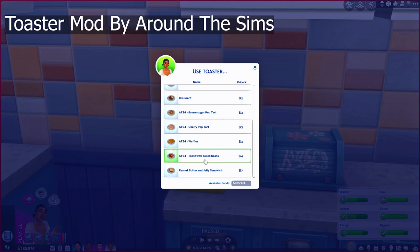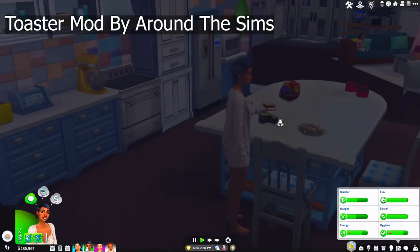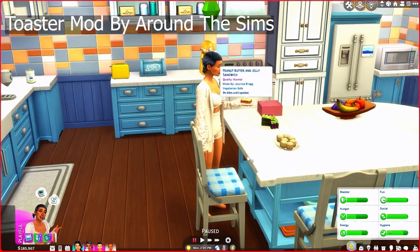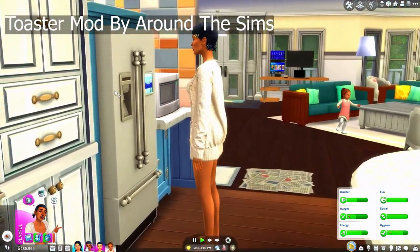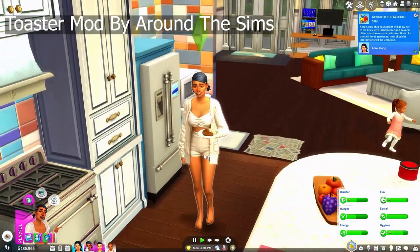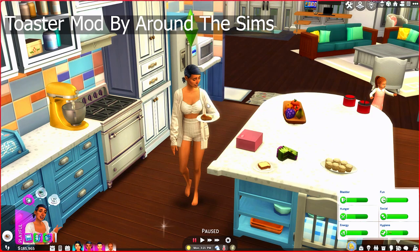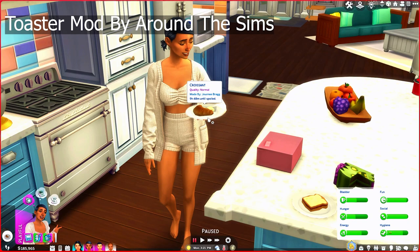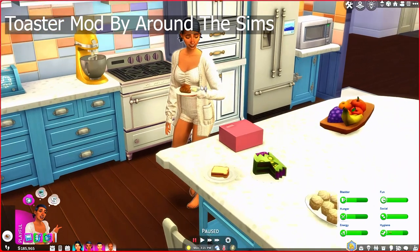We can also toast with baked beans, and we can have a PB&J. I'm going to have Journey make a PB&J so you can see what that looks like. She grabbed some stuff from the fridge — and boom, now we have a PB&J. Let's also have her grab a croissant. They grab it from the fridge, not directly from the toaster. And there she goes — now she has a croissant. You have to download the meals individually; it's not all in one pack, but I'll link it below so you can pick and choose what you want.